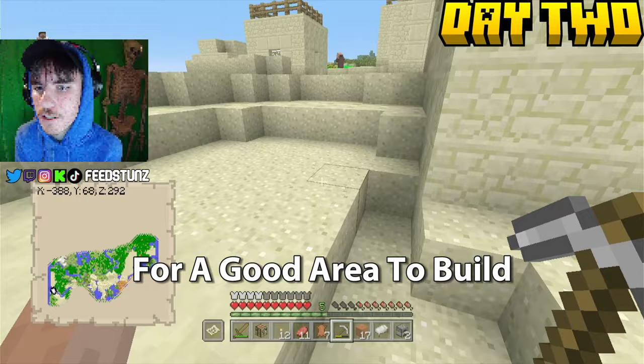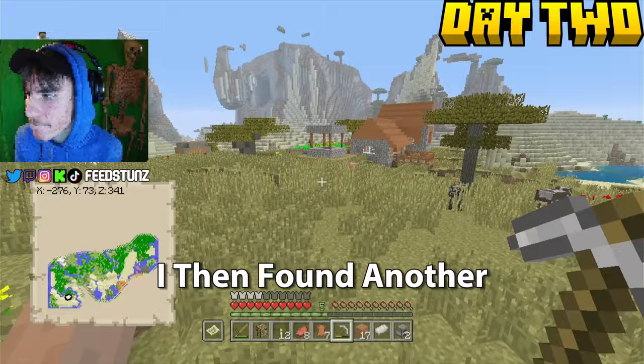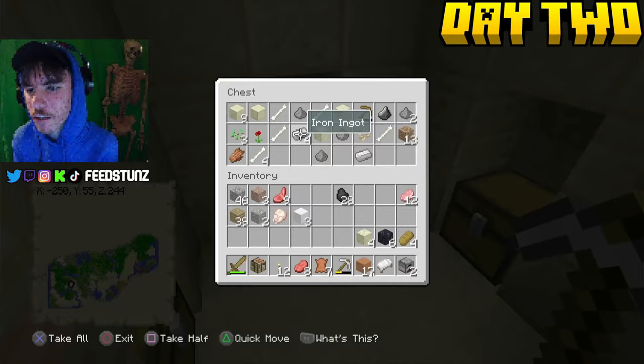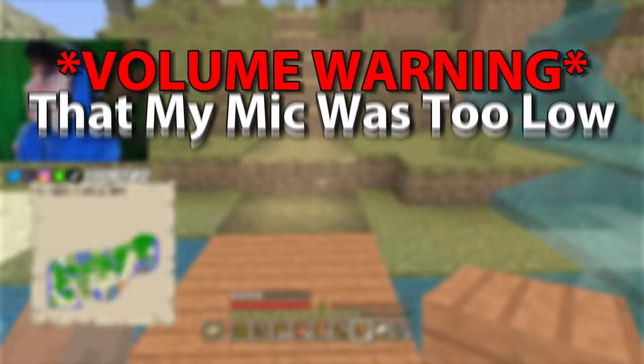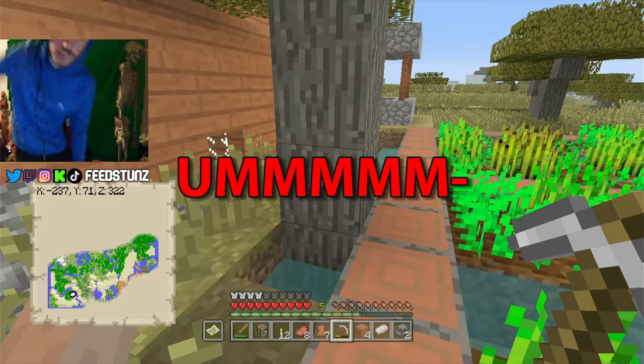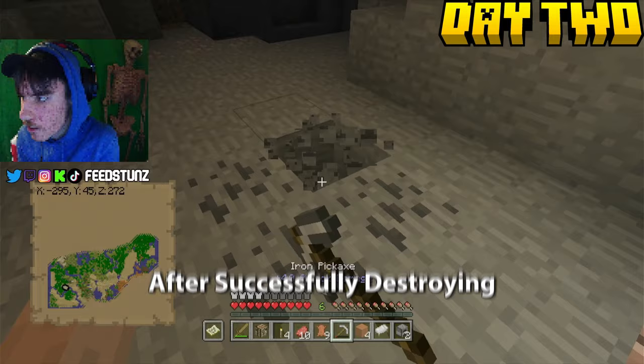I only found a boring desert village which I skipped past, then found a savannah village that was boring too. However there was luckily a desert temple opposite that village, so I mined down, collected loot, and dipped. I was also getting a lot of comments saying my mic was too low so I decided to fix it right there and then, testing a new mic live on stream.